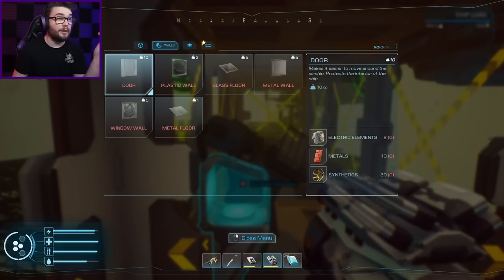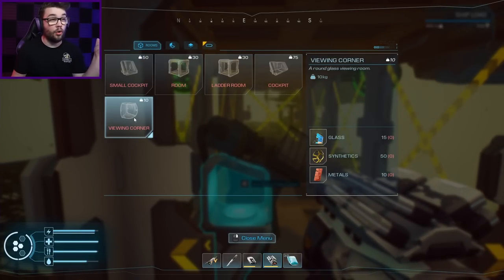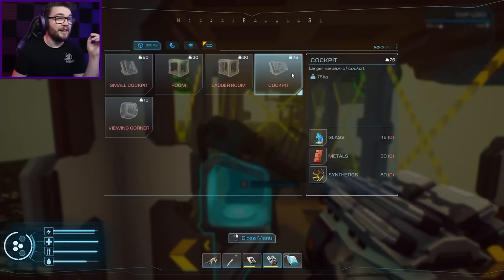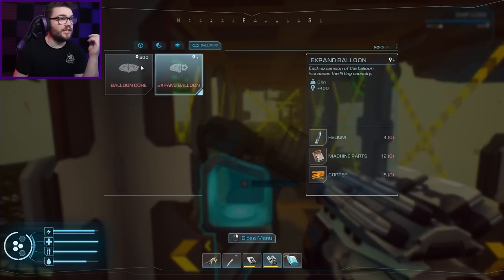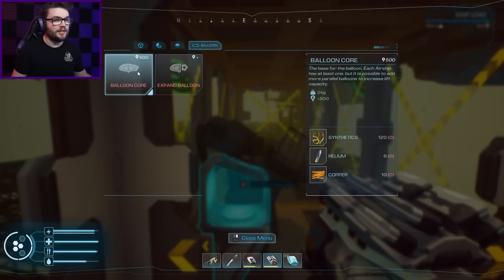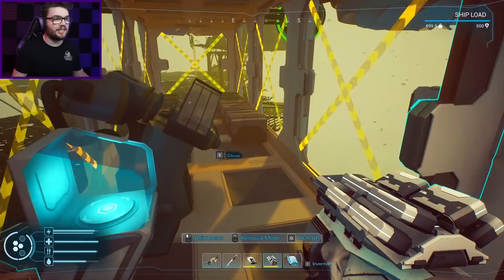I've also got plastic walls, metal floors, a viewing corner — sounds bloody lovely — a bigger cockpit, short railings, catwalks, and I can expand my balloon. So that's what I'm going to be doing first: getting myself some extra lift, some extra hot air, and then building all the hard stuff underneath.